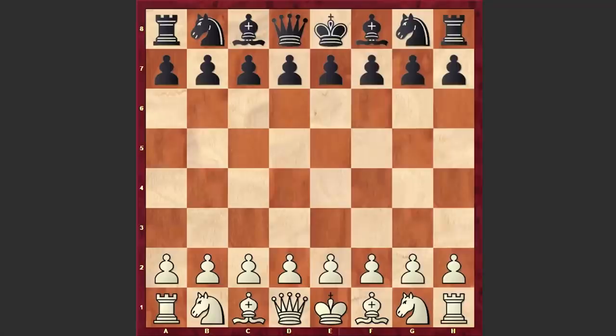Hello chess lovers, Soren here with another interesting game. With white pieces playing Soviet chess grandmaster David Bronstein, and his opponent is Romanian international master Volodya Weissmann. The game was played in 1976 in Sandomierz, which is a historical town in southeastern Poland.